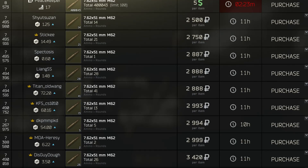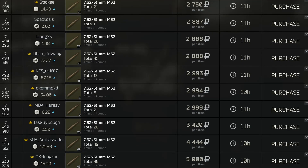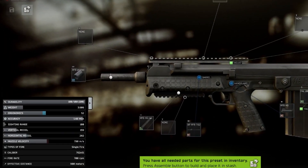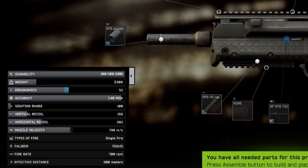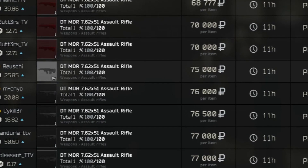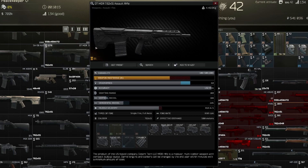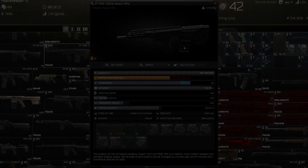I wouldn't really recommend running an RFB unless you have high level traders and M61 or M62 available already. The RFB comes out of the box with really high recoil and the ergo just isn't that great. Given that you can buy an MDR from the flea market for 60-70k and it goes full auto with comparable stats,